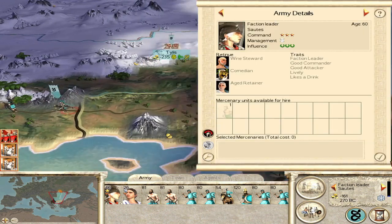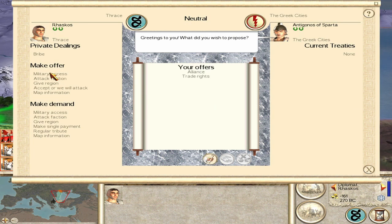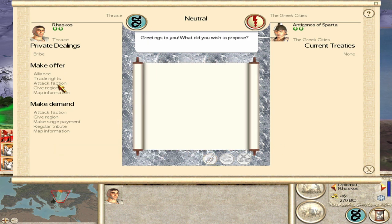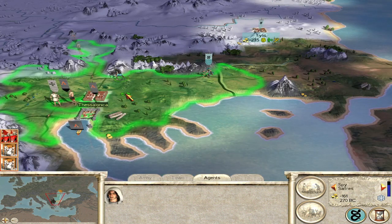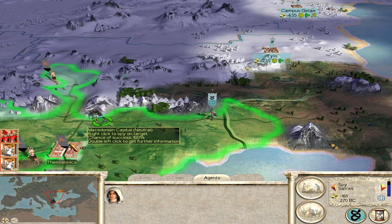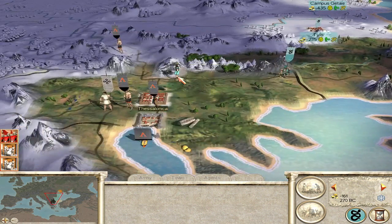Any good mercenaries? Can't afford them anyway. Come on Greeks, I know you love me. I don't want map information - just get this alliance and trade rights. I'll give you my maps. I'll try again next turn. I've got more troops up here. Can I get my spy in? 100% chance of success - that's good to see.